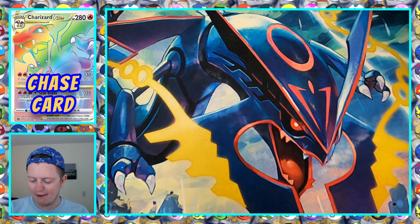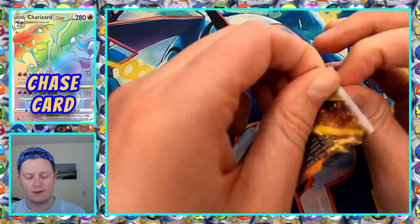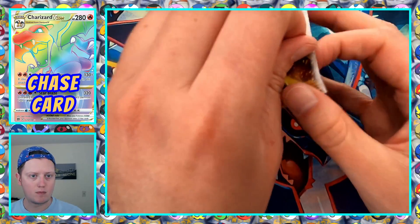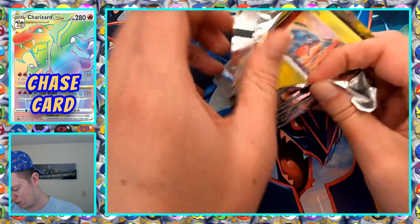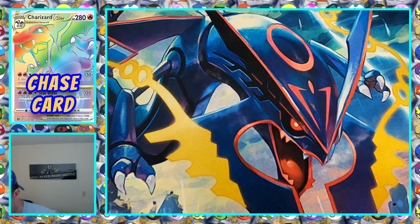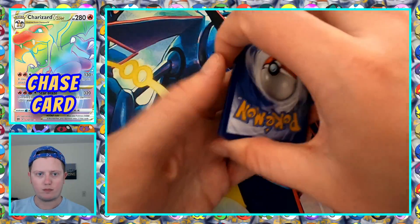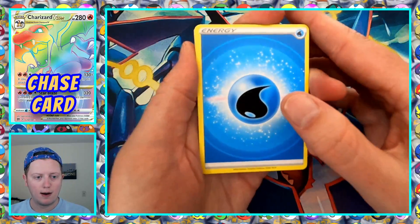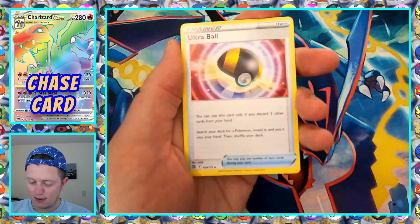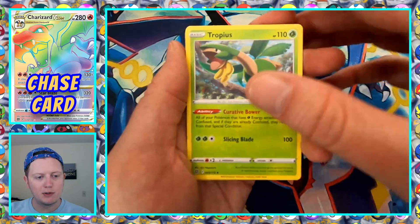Two packs left. Water Energy. Crawdunt. Ultra Ball — I got a gold ultra ball in Japanese, I remember that was one of my hits. Tropius. Gible. Turtwig. Trapinch — Trapinch looks so happy here in the sand.